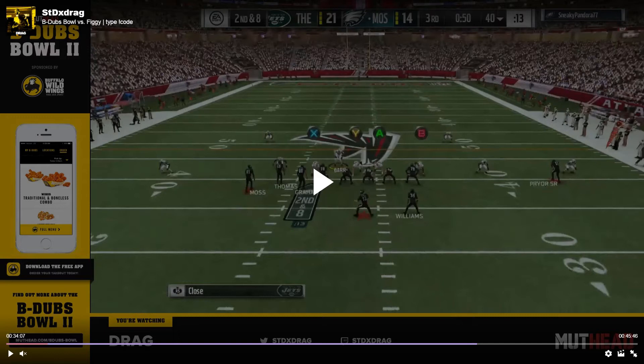the real concept that makes this play work is the fact that if you motion Jimmy Graham — Figgy's in gun bunch, flipped, bunch on the left — if you motion the tight end across the line of scrimmage and snap the ball right before he sets, he's going to get right outside the right tackle. But if you snap it right before he sets, he's going to get a speed boost on his route.